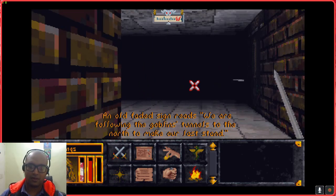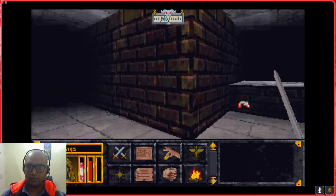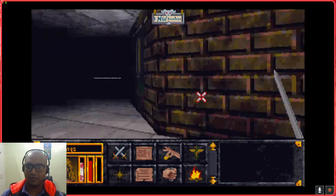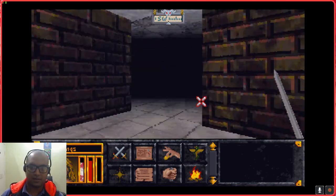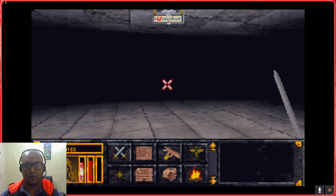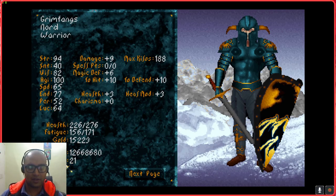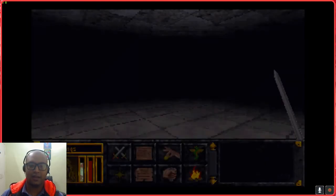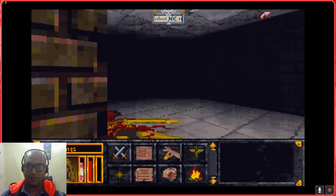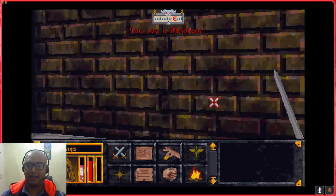A sign reads: 'We are following the goblin tunnels to the north to make our last stand.' I see the goblin tunnels to the north. 72 gold pieces again - primarily because I have what you would call a high amount of Luck. If you see here, this is the Luck modifier. It's not the highest Luck out there but it is still comparatively high. This place would seem to be quite good as far as loot is concerned.